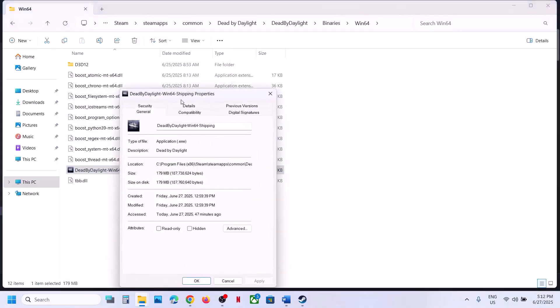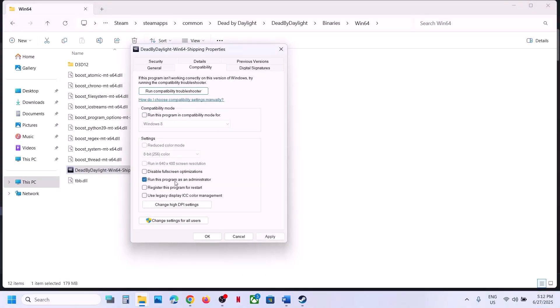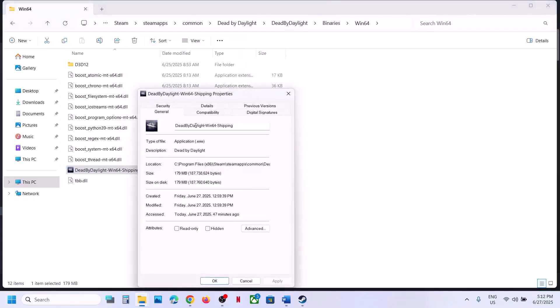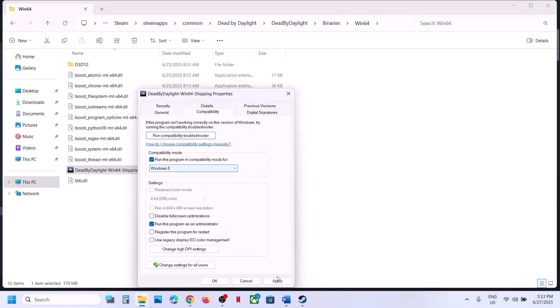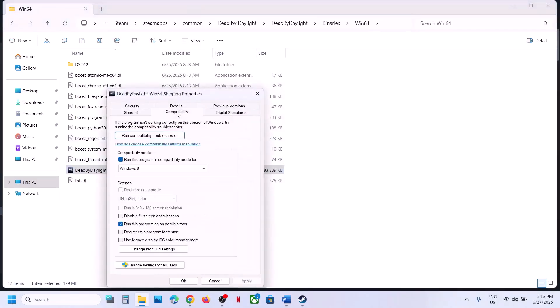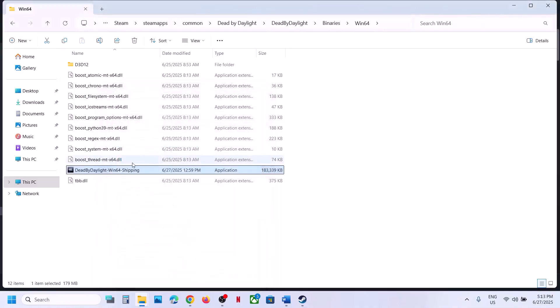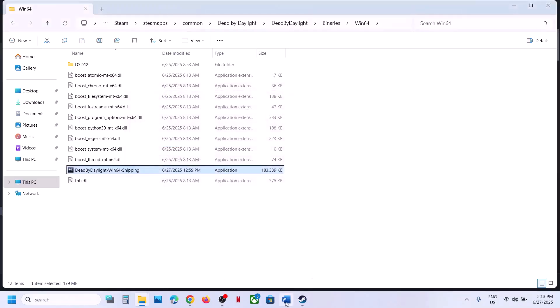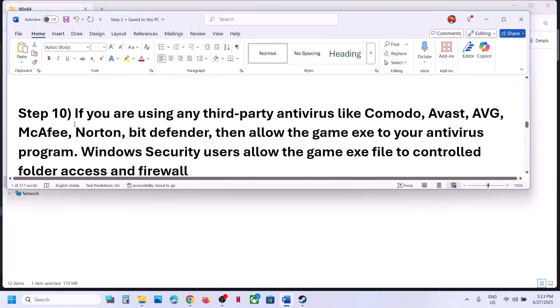If that does not work, right-click the game exe file, select Properties, go to the Compatibility tab, and check the box that says Run this program as an administrator. Hit Apply, click OK, and launch the game. Still not working? Go back to Properties and select Windows 8 compatibility mode — hit Apply, click OK, launch the game. Still not working? Try Windows 7. Still not working? Check Disable full screen optimizations, hit Apply, click OK, and launch the game. If none of these work, uncheck all the boxes, hit Apply, click OK, and follow the next step.